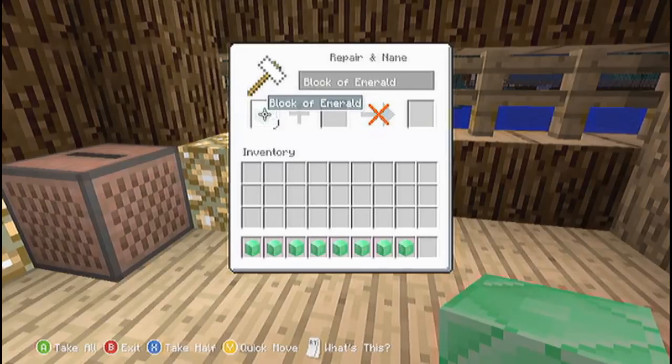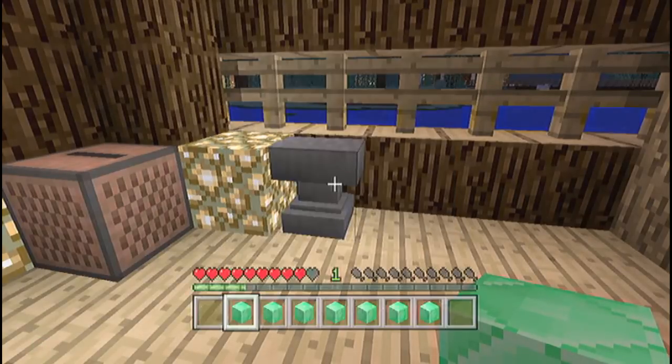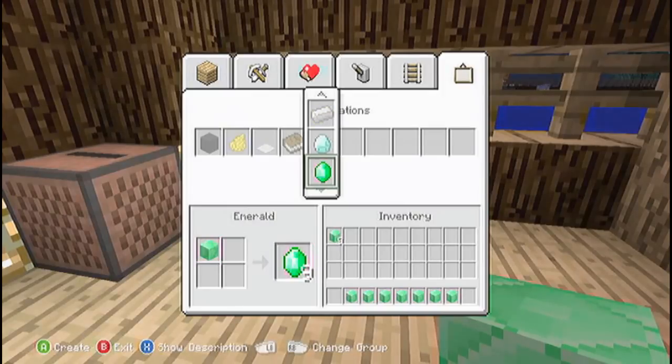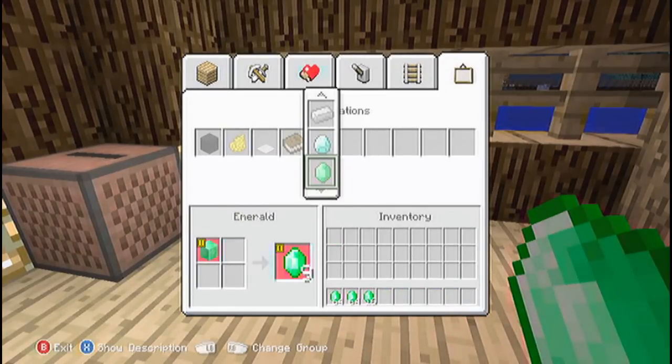Go ahead and quick move the nine blocks of emerald that are in your Anvil. Pretty much just press B or circle, depending on if you're on PlayStation or Xbox. Press X or square and go into your crafting interface, then go over to Decorations if you are duplicating emeralds or diamonds, and pretty much just duplicate them like I have done right there.